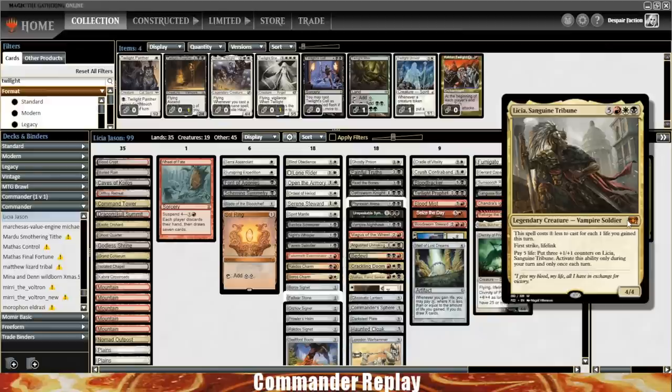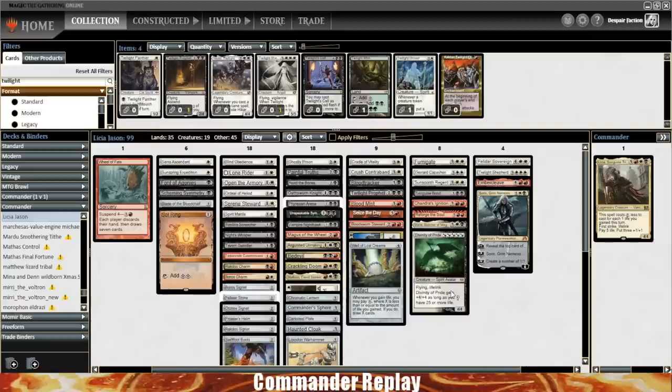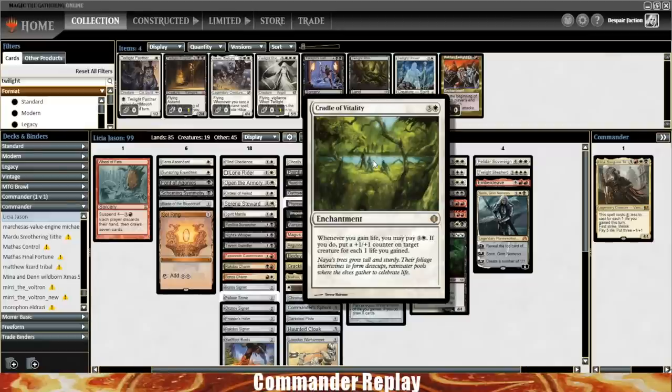Twelve four-drops is about top of the mark usually, but you still have a little bit of space in the four-CMC slot. With Hedron Archive, Worn Power Stone, Thran Dynamo, and Black Market, that's going to up your mana production significantly. I'm going to get rid of the Felwar Stone. Things that ramp you one are okay — they get you to your four-drops faster — but over the course of a longer game they don't have the same impact as Hedron Archive or Thran Dynamo. As much as I like two-mana rocks, you do need things that produce multiple as well.